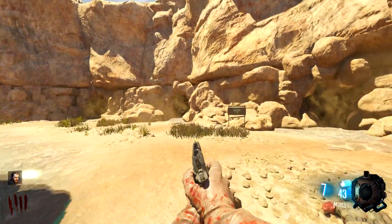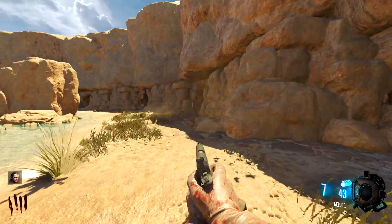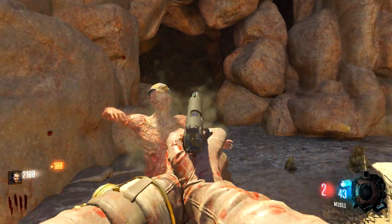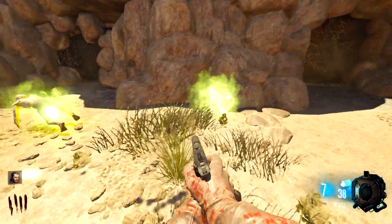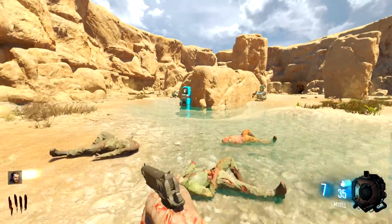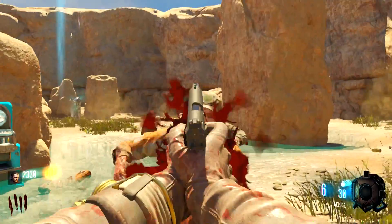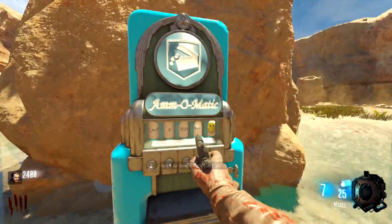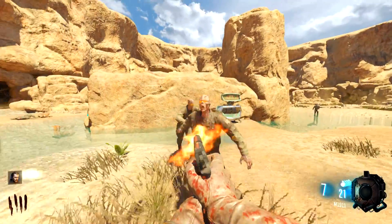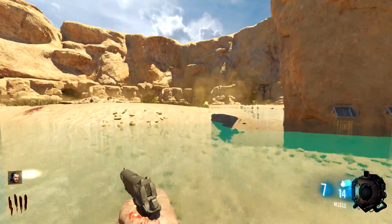I notice there's a bunch of holes around and I'm guessing that's where all the zombies spawn out of. Let me check around this map and see what we have to work with. We have the FAL over here. We have a ton of nova crawlers — probably one of the worst kind of zombies you can ever deal with. There's an Ammo-Matic that's gonna be useful. We can spawn a max ammo for 4,500 points. The Pack-a-Punch machine is right there, and the moon man, which is surprisingly pretty easy to kill.